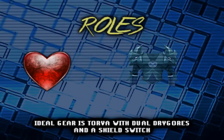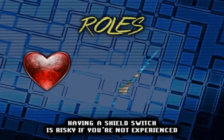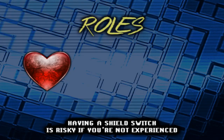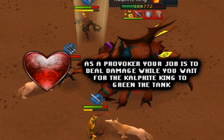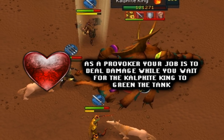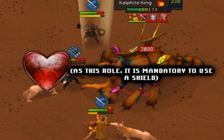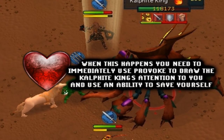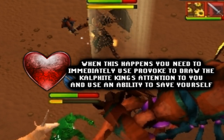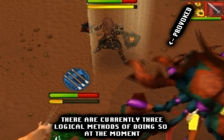Provoker: ideal gear is Torva with dual drygores and a shield switch. Having a shield switch is risky if you're not experienced, so it's best to use a main-hand drygore and a shield at all times. As a provoker, your job is to deal damage while you wait for the Kalphite King to green the tank. As this role, it is mandatory to use a shield. When this happens, you need to immediately use Provoke to draw the Kalphite King's attention to you and then use an ability to save yourself. There are currently three logical methods of doing so.